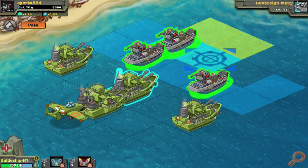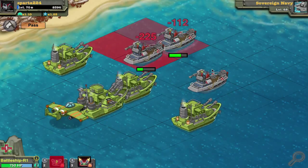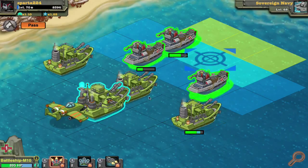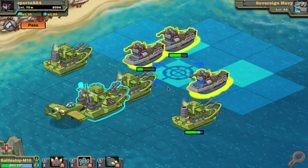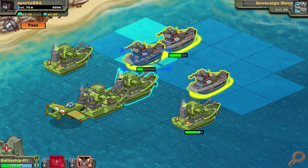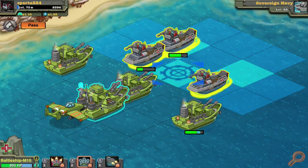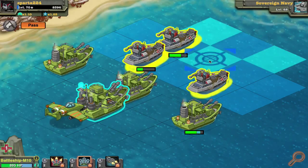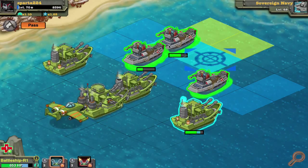So, the R1 battleship. This thing is essentially an M10, except it can hit one less square. And this attack actually goes further. Just look at this — it's just a little skew here. And if this thing does the same, it goes to two sides. Do I get why it's like that? Nope. But my guess is to give this unit some originality.